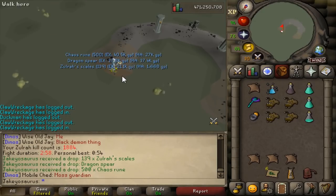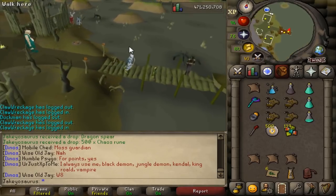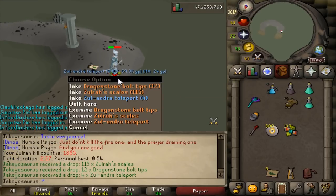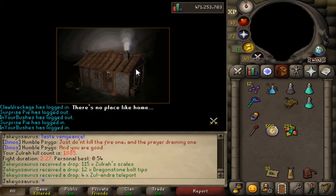A dragon spear for a nice three-minute kill. Alright, I'm going to do one more kill and then we're going to switch up to the twisted bow loadout. And then I'll tell you the average time for both of the gear setups. I slaughtered that kill as well — this should be a legit 150. A 159. Let me just note that down. Let's go switch to the twisted bow setup. I'm sick of these slow kills.